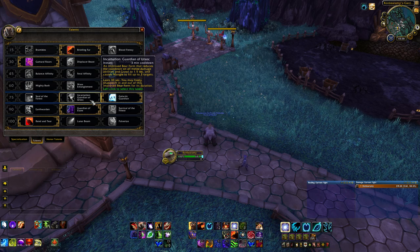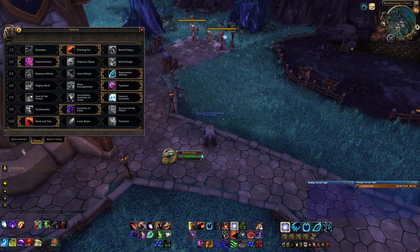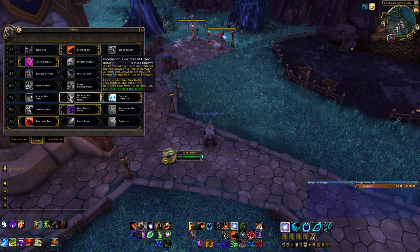You can take Incarnation if you want — it's still a big 3-minute cooldown that lets you spam Mangle and Growl, and makes Mangle cleave. It's really good for burst generation at the start of a fight or when picking up an important add, but it's a long cooldown and only lasts 30 seconds. Soul of the Forest doesn't help in AoE since your Mangle is single-target, and Galactic Guardian will give you more rage with applications in both AoE and single target. So Galactic Guardian is the go-to, with Incarnation if you want that burst.